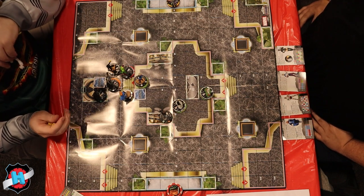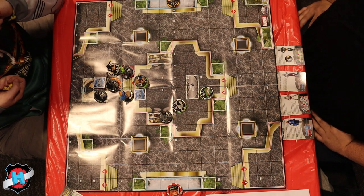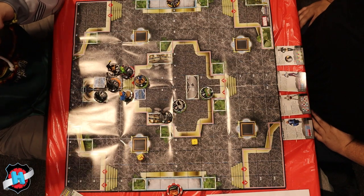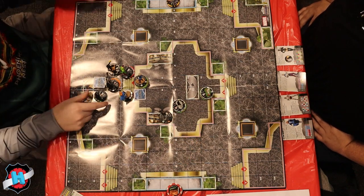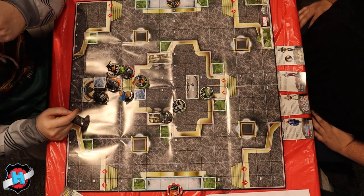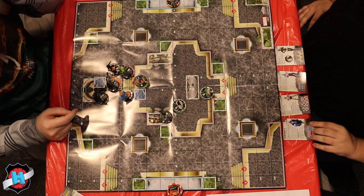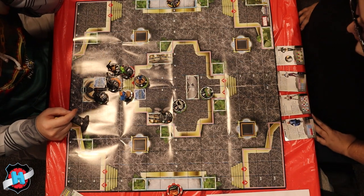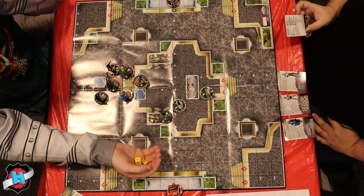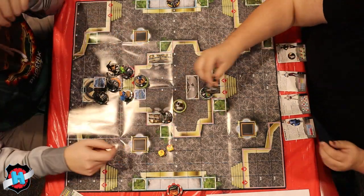Let's have Black Hand go on Saturn Queen — dual target, miss. That'll hit. Hal Jordan will perplex down his range and pulse wave. Hit 19s — so one damage, those three.